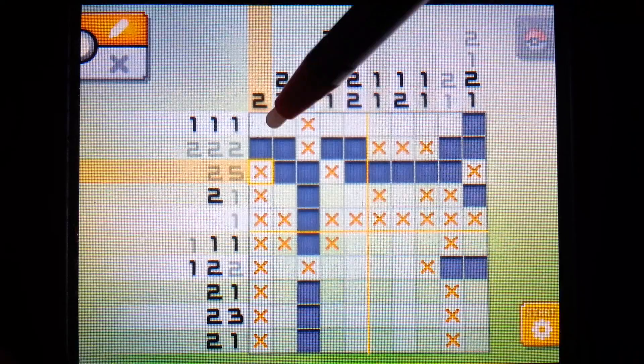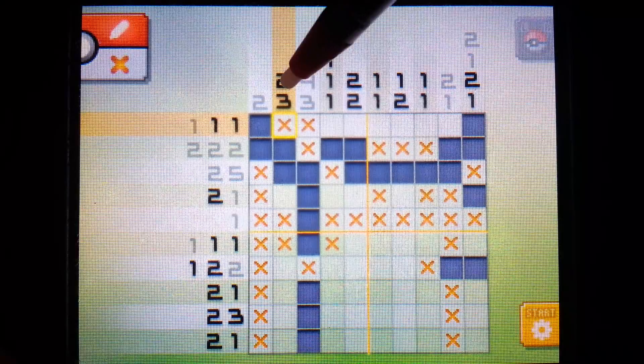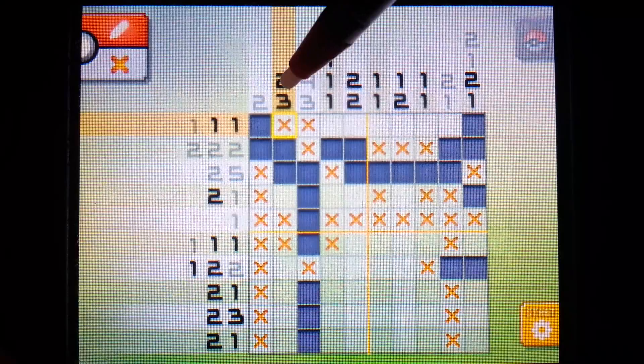This leaves just this top space to fill this column of two. And this is a single pixel row - we can fill that in with an X. And the two is complete. You see, it starts to sort of almost solve itself as you continue through.